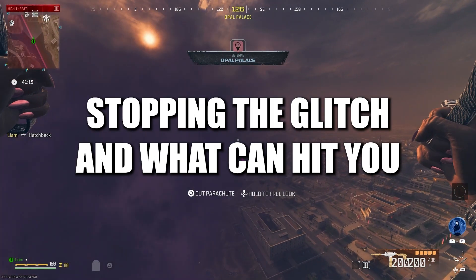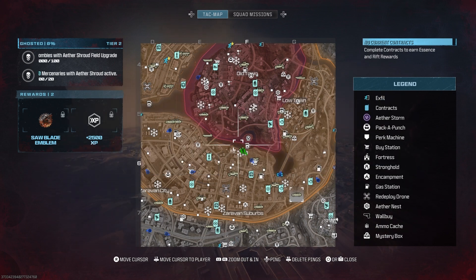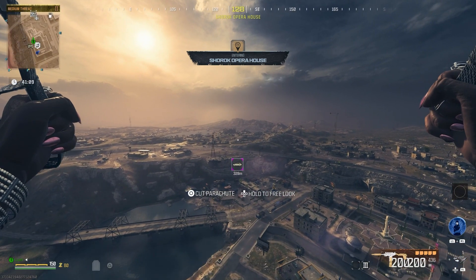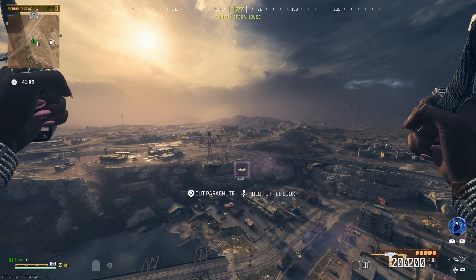Let's talk about how to fully stop the glitch and what can still hit you. If you use your parachute or get in a vehicle, you'll no longer be able to dolphin dive into god mode. Me and my friend found this out the hard way whilst crawling around tier three thinking we were still invincible.